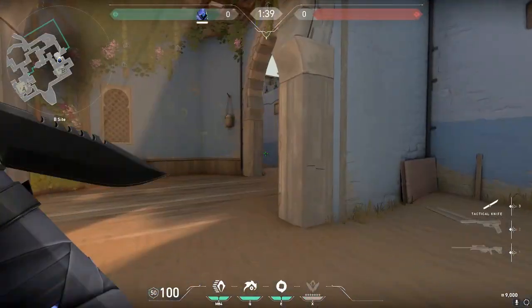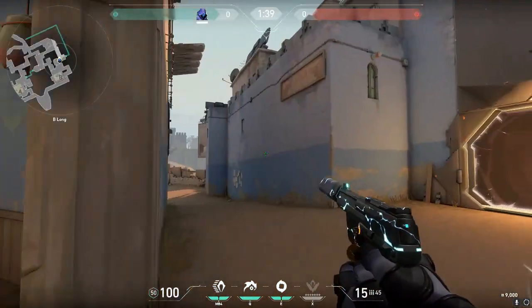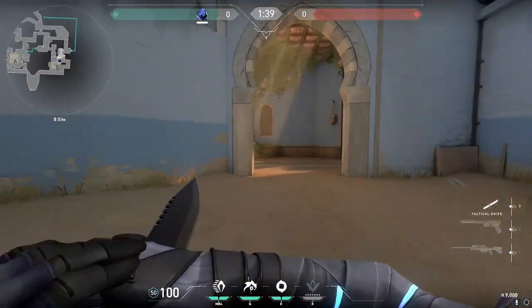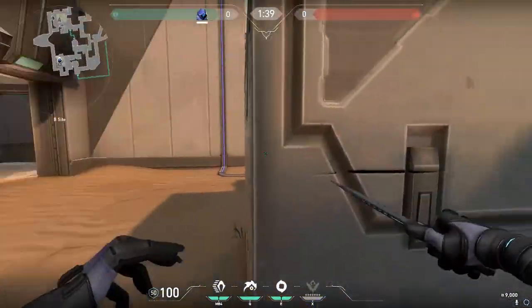I taught you guys how to do a quick switch knife, which knifes a little bit faster than your regular heavy click knife. On top of all of that, I'm going to show you a really cool Omen teleport on this map with all of these knifing spots, and this Omen teleport is very sneaky — it can help you get a lot of knife kills or just actually win the game in general.